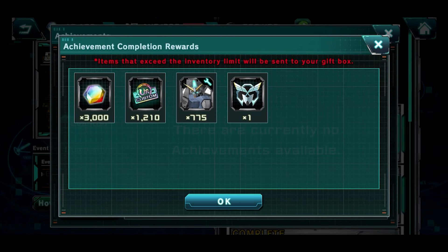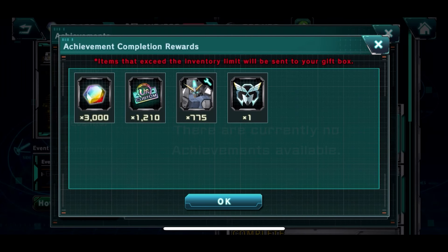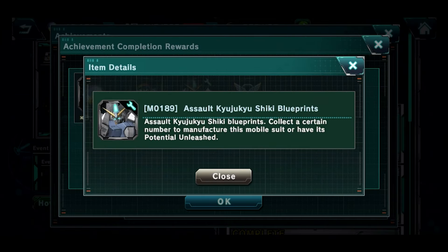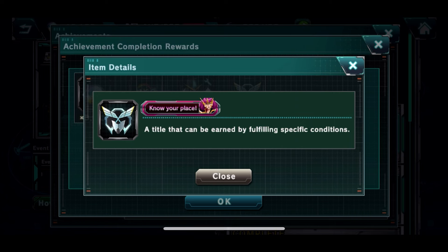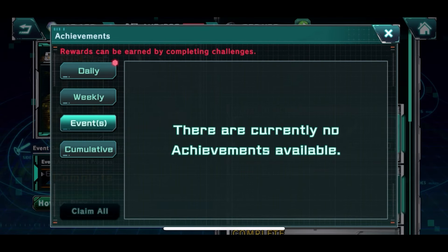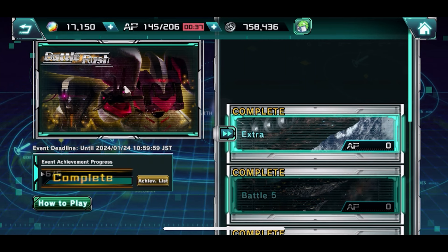We completed it and we can now claim all our rewards. Three thousand diamonds, 1,210 custom tickets — that's enough to fully bump a unit to custom level 10 — and this SR unit which will be completely maxed out for potential at least. We also get the new title 'Know Your Place.' Hopefully you guys are able to complete your Battle Rush in a timely manner — catch you on the next one.